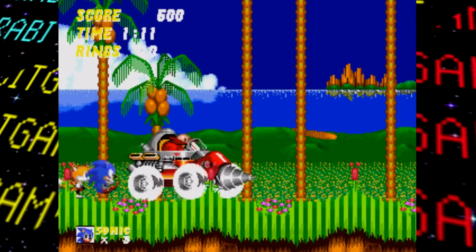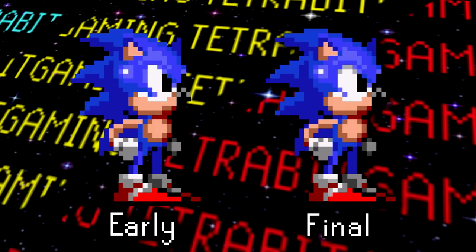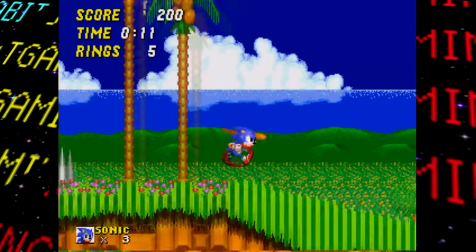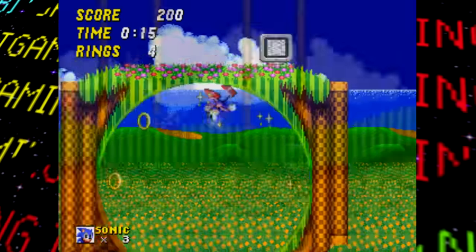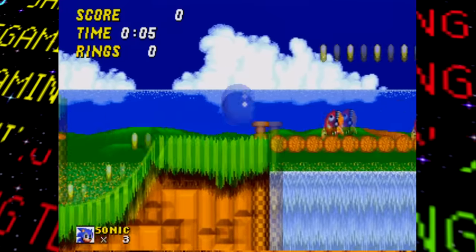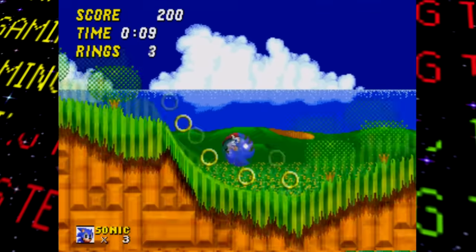First and probably most importantly is Sonic himself — his sprites have been updated from the previous build to match the one seen in the final release. Also, for some reason, when charging up a spin dash, not only does it make some weird sounds, but after this the rings will start making different sounds too.